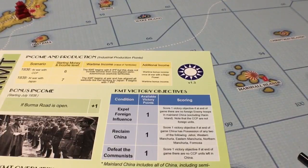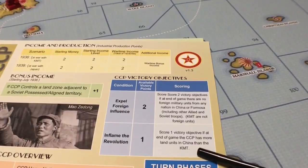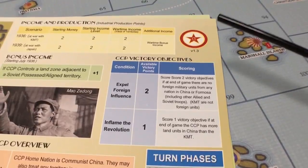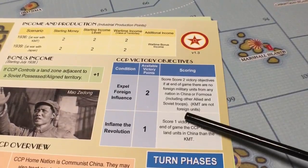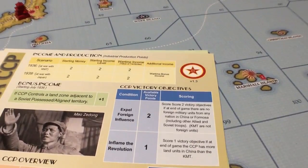The Communist victory conditions: you score one point if at the end of the game the Communists have more land units in China than the Nationalists — you don't have to wipe them out, just have more units remaining. You also score two points if at the end of the game there are no foreign military units from any nation in China or Formosa, including allied and Soviet troops. KMT units are not considered foreign units.